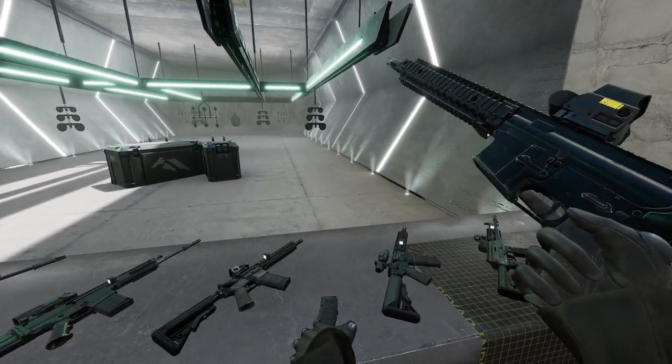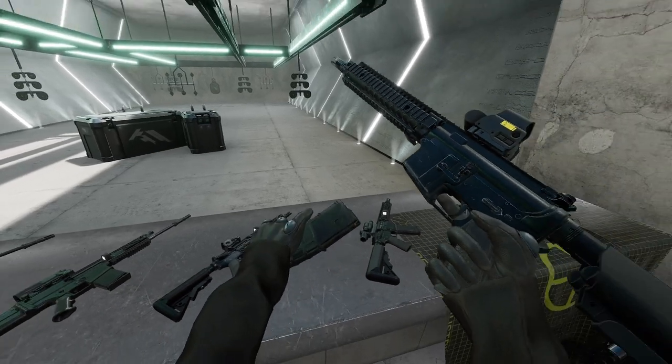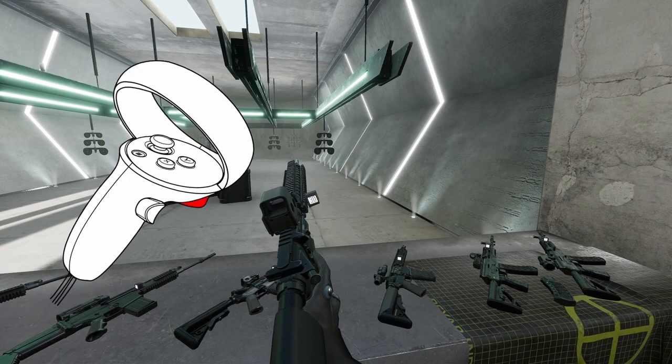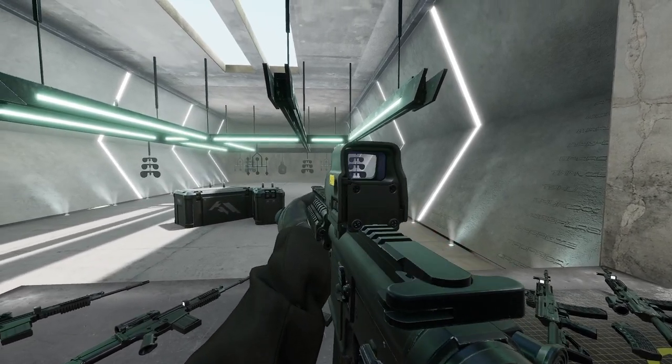Now grab a magazine from your chest or from the table and insert it into the gun. Then use your off hand trigger to grab the charging handle, pull it back, and release. Now you're ready to shoot again.